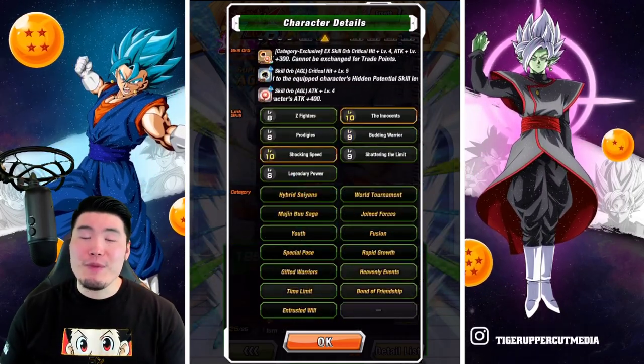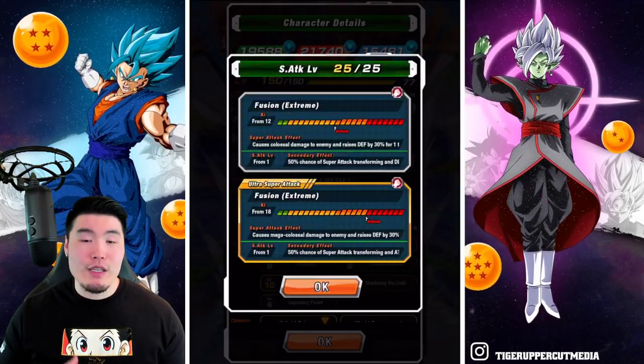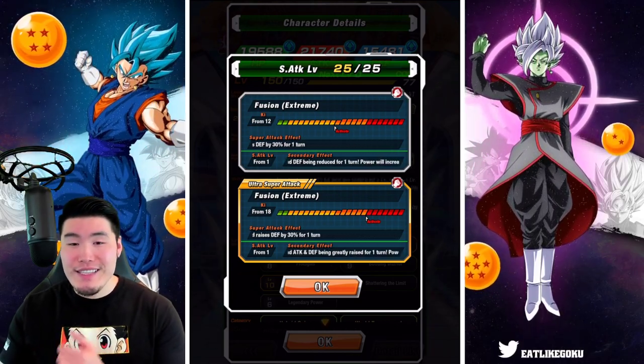Their passive raises Ki between 5 to 10 randomly at the start of turn. Attack and defense plus 150% when performing a super attack, plus an additional attack plus 50% if it is an ultra super attack, and medium chance of evading enemy attacks including super attacks. That is the Extreme Z Awakened LR Goten and Trunks. For the super attacks, you want the Super Saiyan 3 Gotenks over Super Saiyan 1 for the 18 Ki.